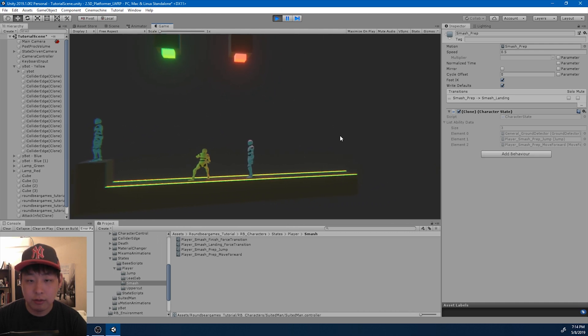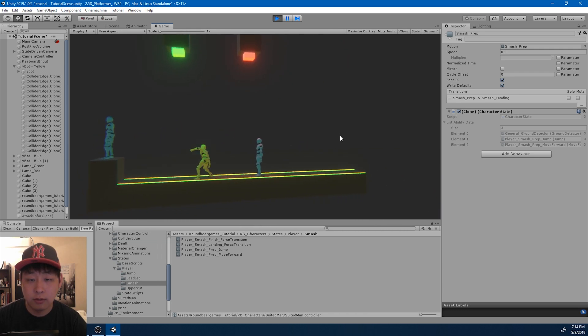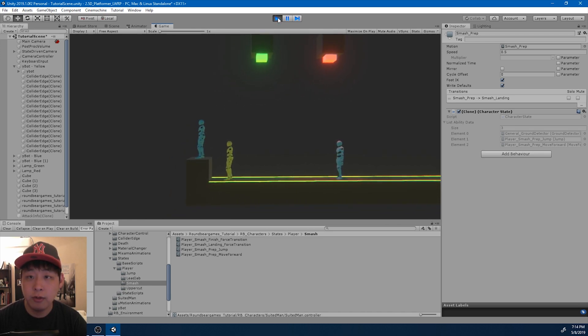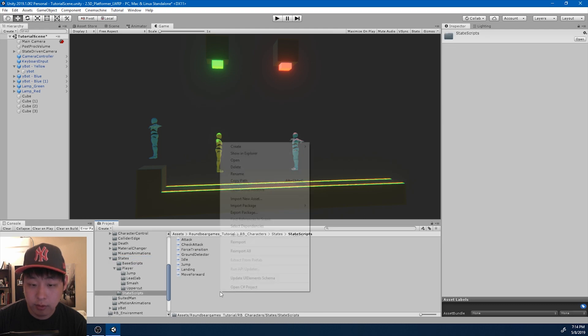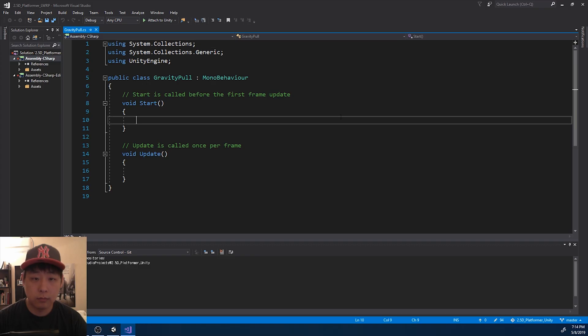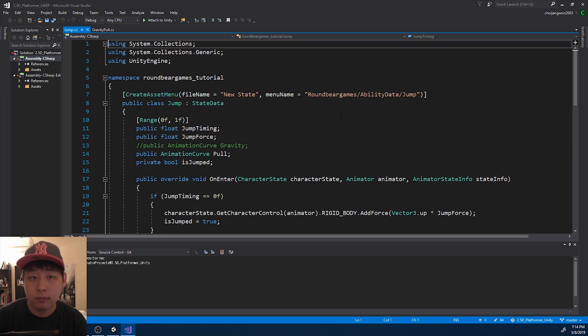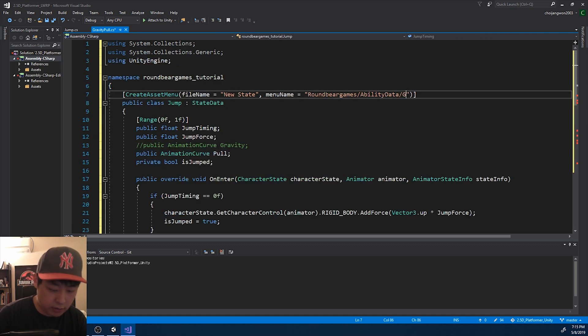Except it feels like the player is floating. I don't want it to float — I want it to smash down to the ground. So let me exit play mode. I don't know if you remember the gravity pull that we deleted from the jump ability. Let me just create a new script. State scripts, and I'm going to say gravity pull. I'm going to press Ctrl+T, get the jump script, and copy jump into gravity pull, then change the name.